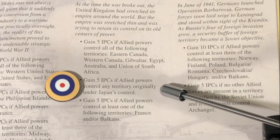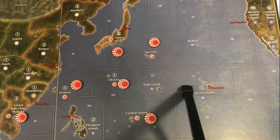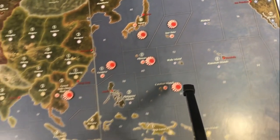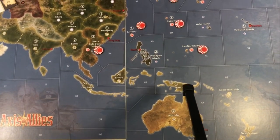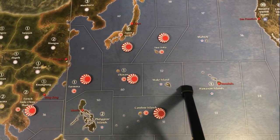The next national objective for the United Kingdom is that the UK will gain 5 IPCs if Allied powers control any territory originally under Japan's control. This is one of the more bizarre national objectives — it's the only one that actually really requires another Allied power to do it for the United Kingdom. The UK is very likely going to be kicked out of the Pacific if not by turn one, certainly by turn two. They're not going to have the resources to go and take an originally controlled Japanese territory. Only the U.S. might be able to do that. If you're playing the 42 setup, Wake and the Solomon Islands don't count — those are not originally controlled Japanese territories.